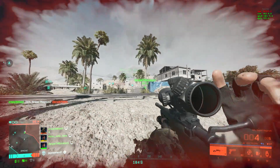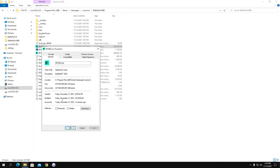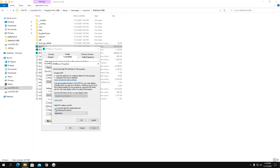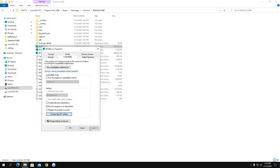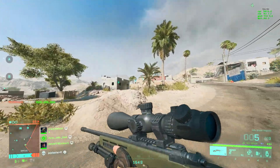Another quick thing you can do is go to where you installed the game, right-click on BF2042, select Properties, go to Compatibility and check Disable Full Screen Optimization. After that click on Change High DPI Settings, select Override High DPI Scaling, and hit Apply and OK as shown in the video.